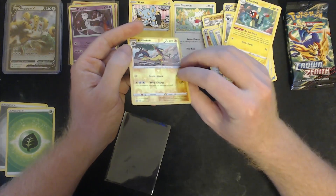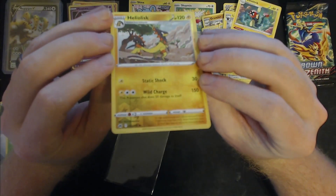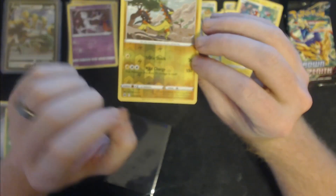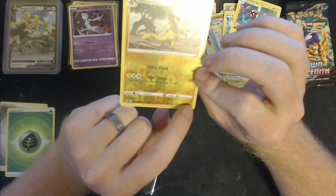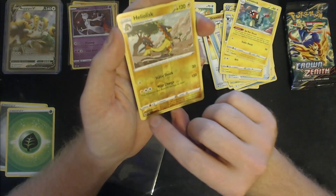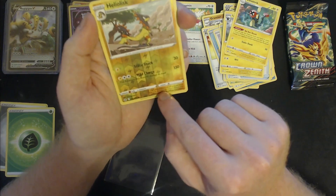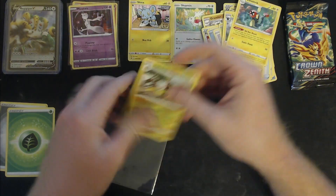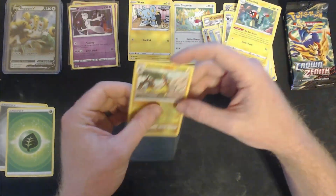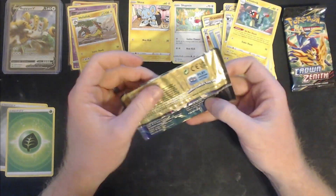I still don't know if you can see it on camera, but I swear there is a very faint line that runs across the entire span of the card in the holo foil. I don't know if that's an error — is that worth sending in? Let me know what you guys think in the comments. We've got two more packs left.